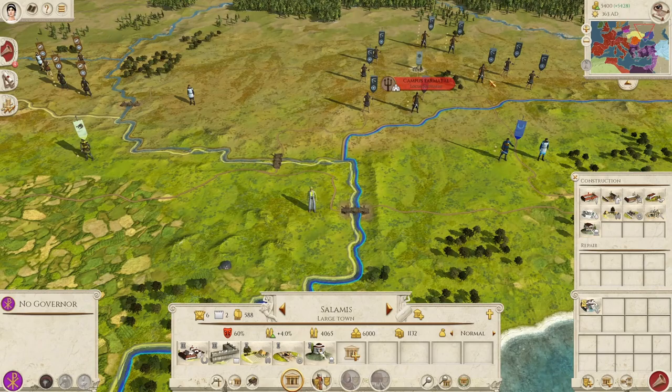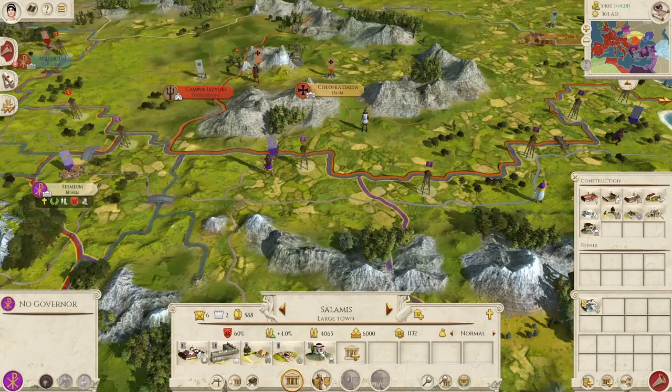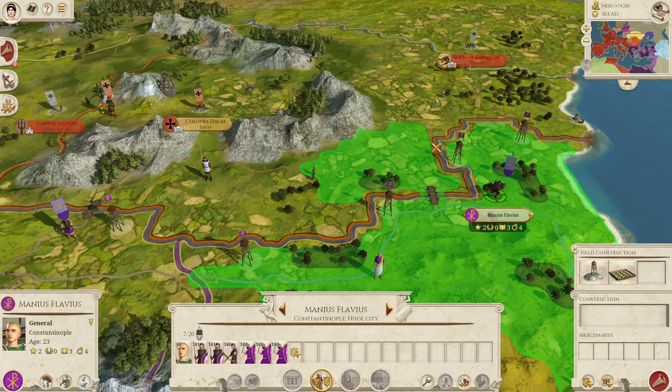The Byzantine Empire is not without its challenges. The most obvious are the barbarian hordes — there are Vandals, and then there are the Huns, and soon there will likely be Sarmatians and the Goths as well. So you need to defend the European side of the northern border. Fortunately, you have basically three bridges with which you can do it.